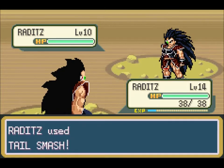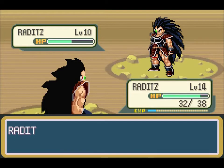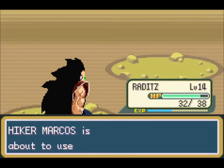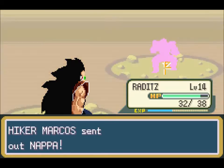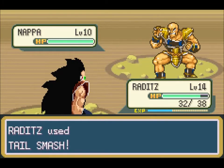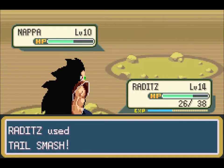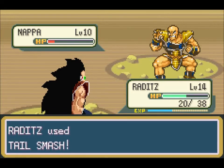Tail Smash from Raditz — nice work! There's a Nappa next — do we give it to our own Nappa? No, let's keep Raditz in. And one more, we'll take him down. Nice work team!